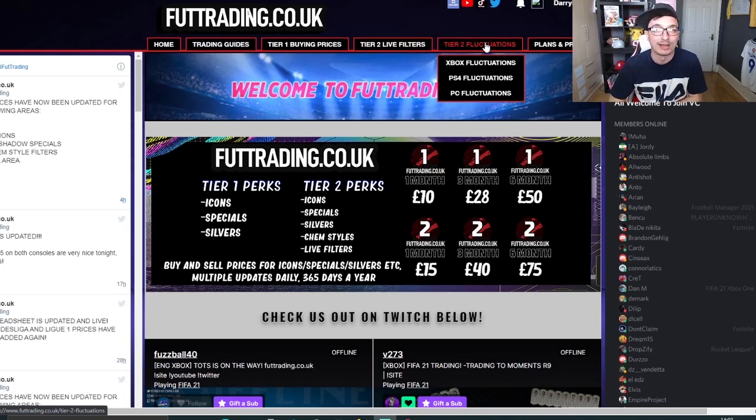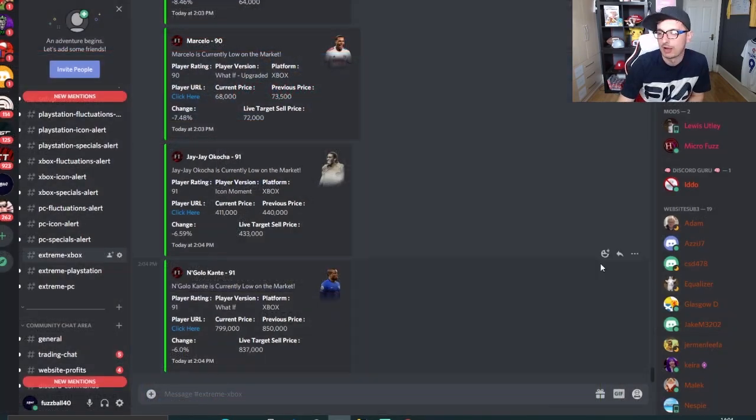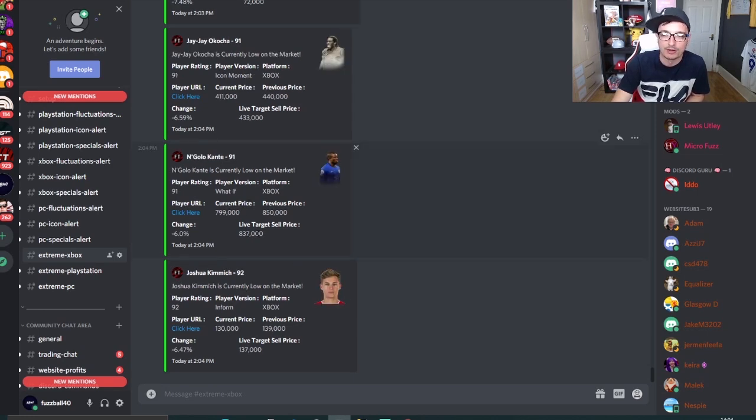We've recently introduced a tier 3, thanks to you guys asking us to develop a bot. We came up with a program that pings you every three minutes with cards that are low and what to sell those cards for. I'll show you an example now. This is the tier 3 area of the Discord — as you can see, it's pinging you with the current price of these cards and the live target sell price.